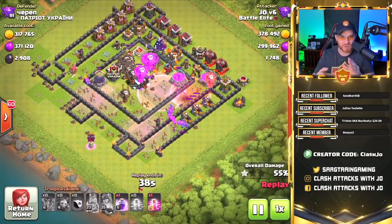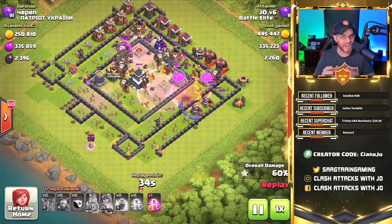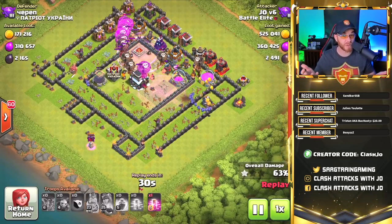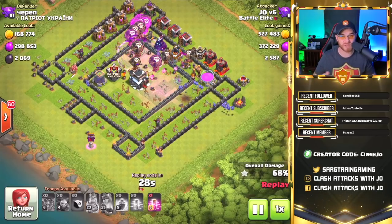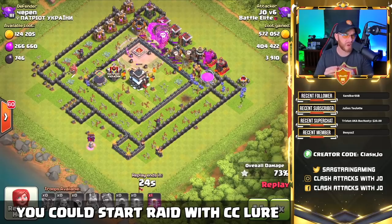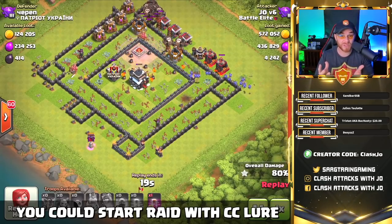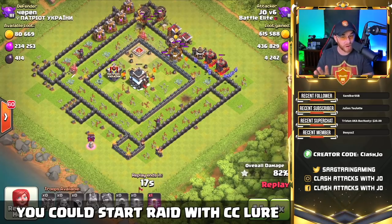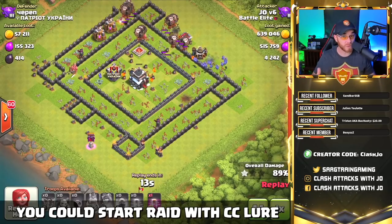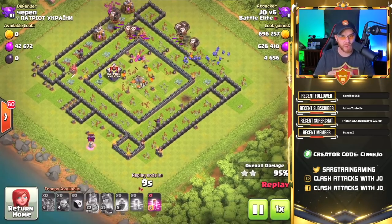We're going to use our rage spells, dropping them strategically to keep these balloons powering through the base, taking down those major defenses like the x-bows and wizard towers. Something you must be concerned about is clan castle troops — if there happens to be a dragon, electro dragon, or baby dragon in there, they'll take down balloons quickly. If you happen to find those clan castle troops, you might lose the raid or lose all of your balloons in the process.